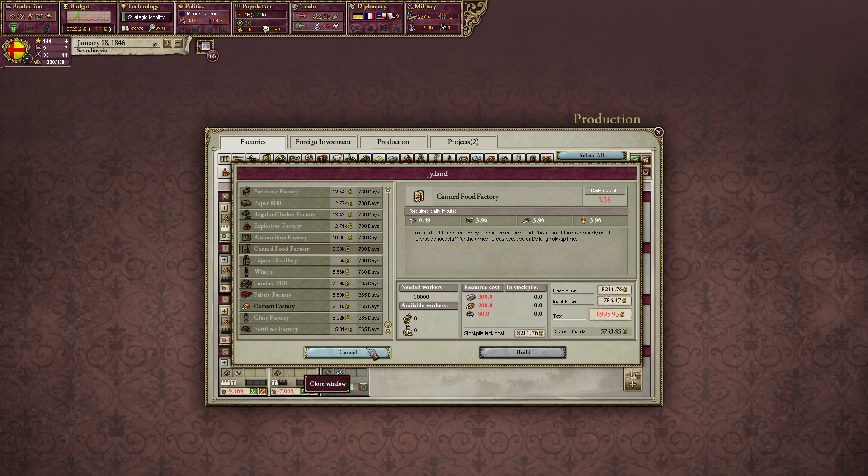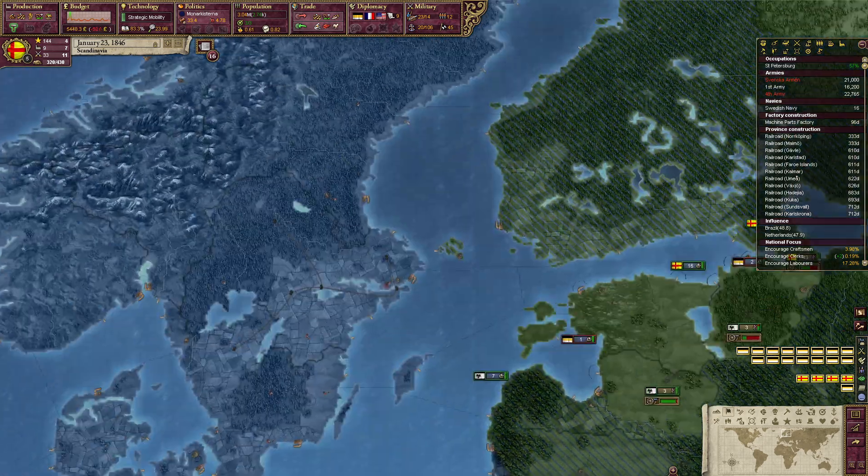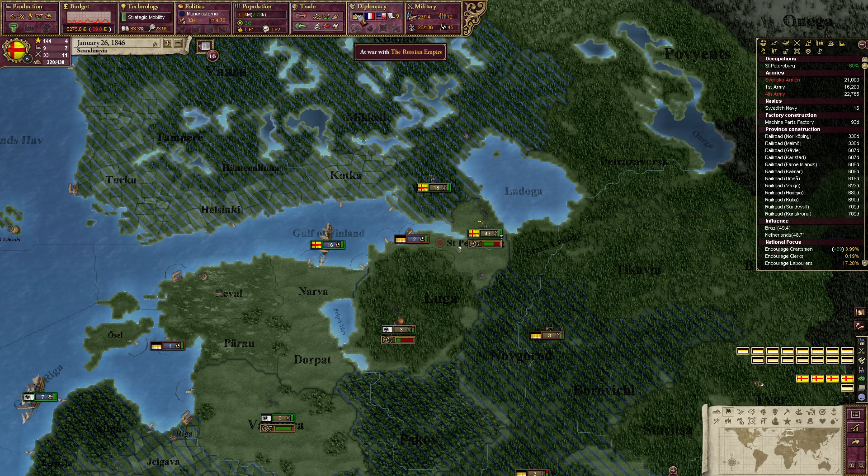Yeah, this is better — let's build a canned food factory there. Not the most important one, but at least we make the stuff on our own. That is worth a lot.